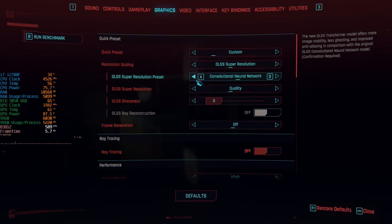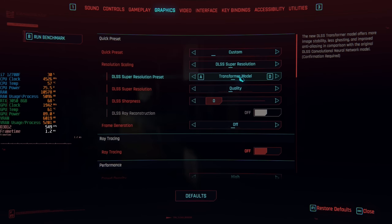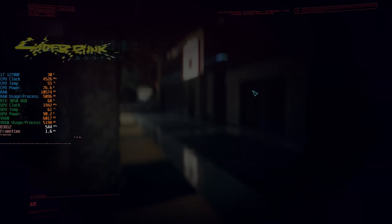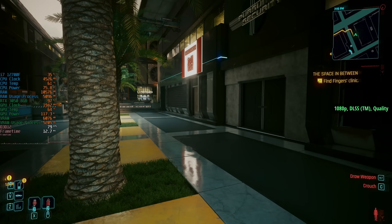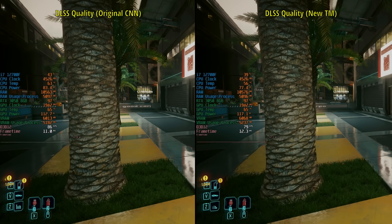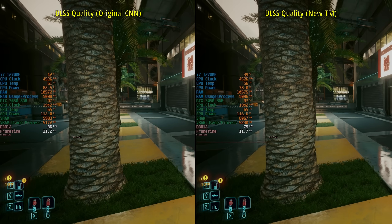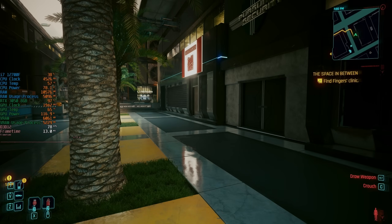If we jump into the settings without moving the mouse, we change to transformer model — the new version — and remain with the quality preset. You can see our frame rate has dropped to slightly below 80 FPS, losing about five to six frames per second. But this does look a little sharper and gives us a bit more wiggle room in terms of choosing a DLSS preset, because the more aggressive presets still look sharper with transformer model as opposed to the old CNN model.